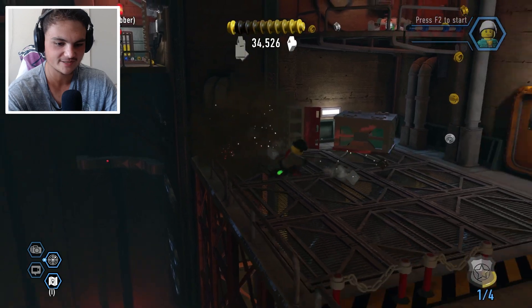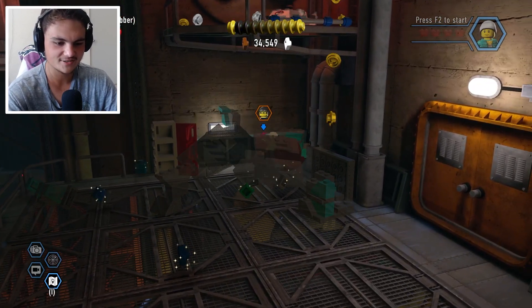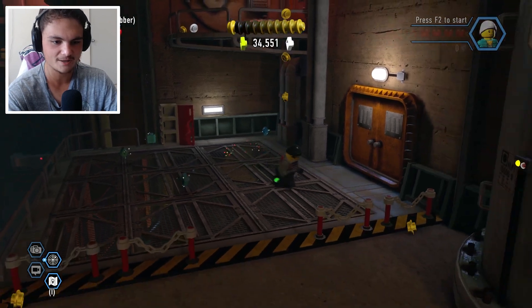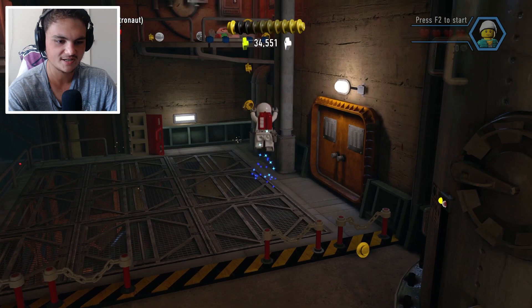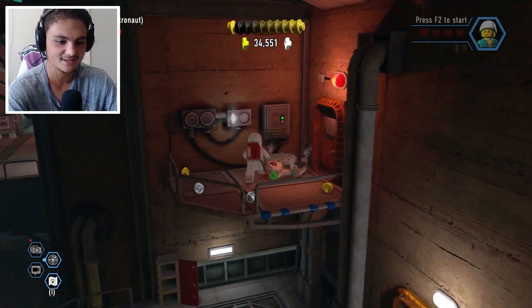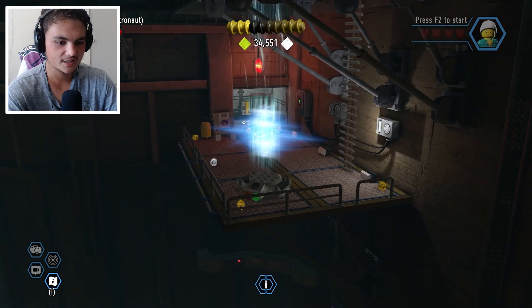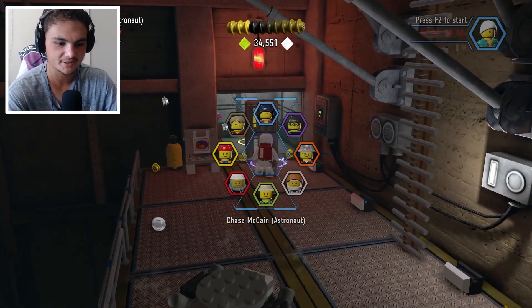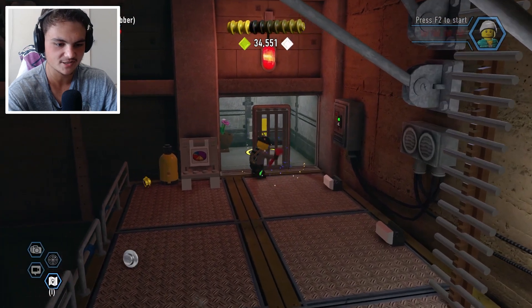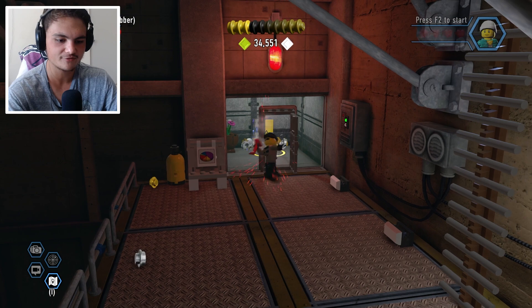Going to destroy the machine right there — who needs computers? They're just a virus to society. We got three out of five plant pots though. How do we get up there? We need the jetpack. There's another teleporter here — we're going to teleport over here where we need to open a gate, whack something with a wrench, and there's a ladder. Let's do this first and there's another pot in there.